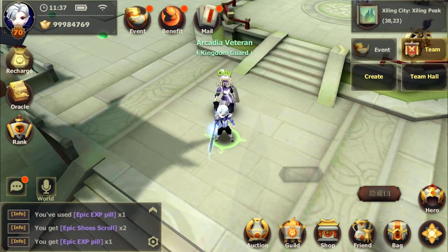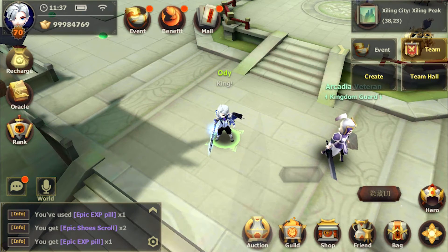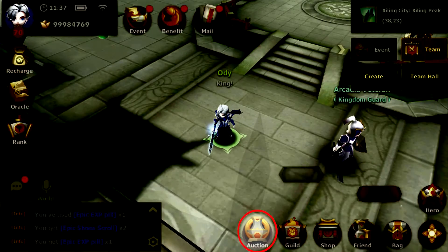Want to upgrade but lack the materials to do so? Don't worry — if you have gold, you can get the materials that you want by buying them in the auction menu.